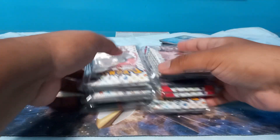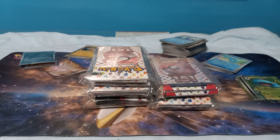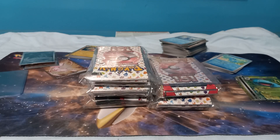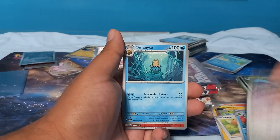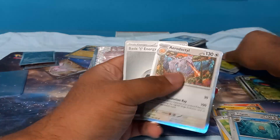We got 30 packs left — let's see what we can get. We also got a free top loader, can't go wrong with that. I don't really need top loaders but sure. Caterpie, Eevee, Poliwrath, Pidgeot, Pidgeot, Omanyte, Vulpix, Victory Bell, Aerodactyl — I also need to sell my energy bulk. Ponyta, Pikachu.